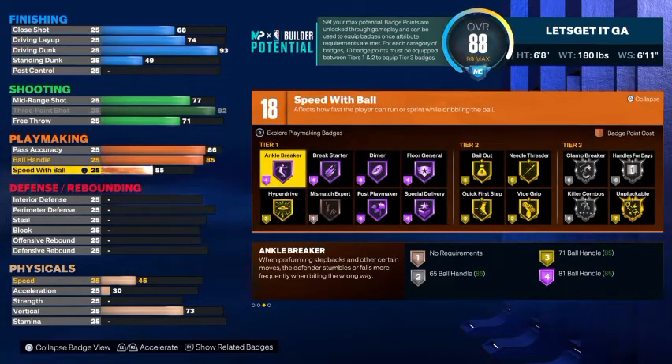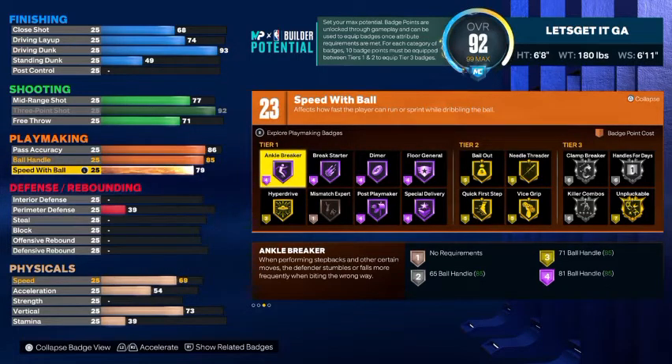Take your speed with ball up to an 80, so with the ball in your hand you're going to be real fast and able to move around the court. Whether you play 1v1, 2v2, 3v3, or 5v5, you're going to be able to move with the basketball in your hand. We get 23 playmaking badges — 23 of them.